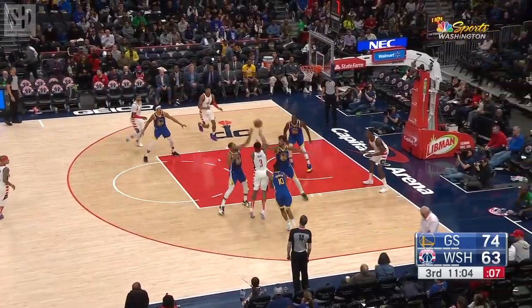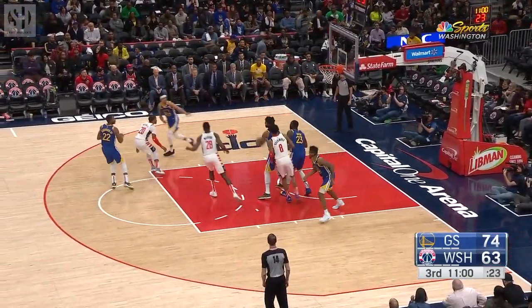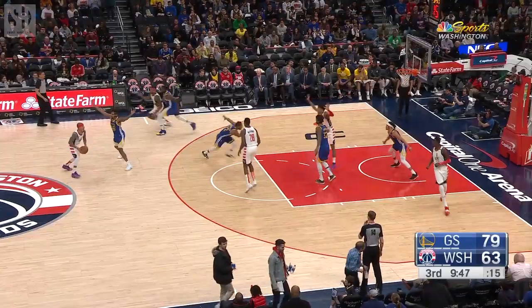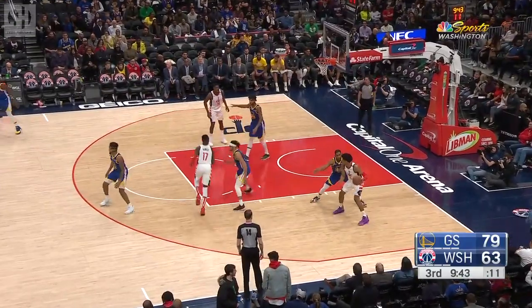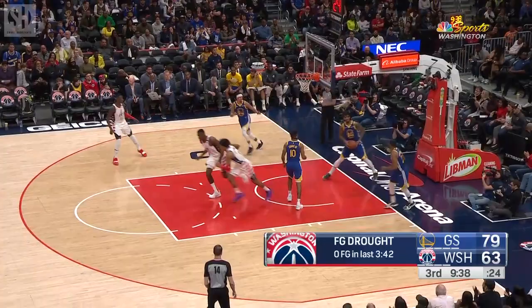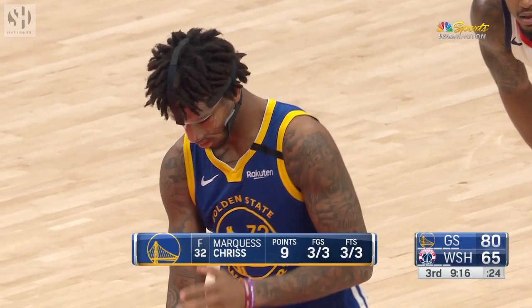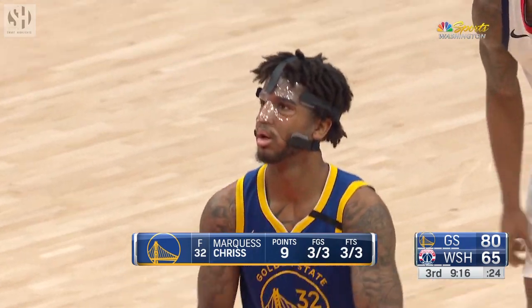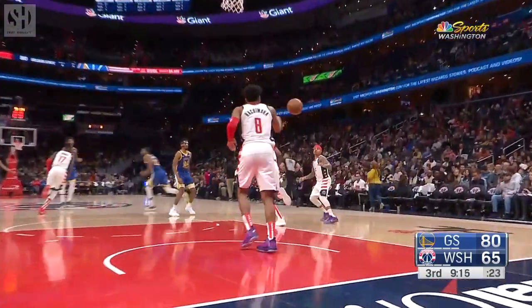Here's Beal — finds Hachimura to the hoop, misses from up close. I like to see Rui try to throw it down. Here's Hachimura against Robinson with a drop step — nice move by Rui Hachimura, who's got six. He's a 75% free throw shooter. One of two at the line — rebound for Hachimura.